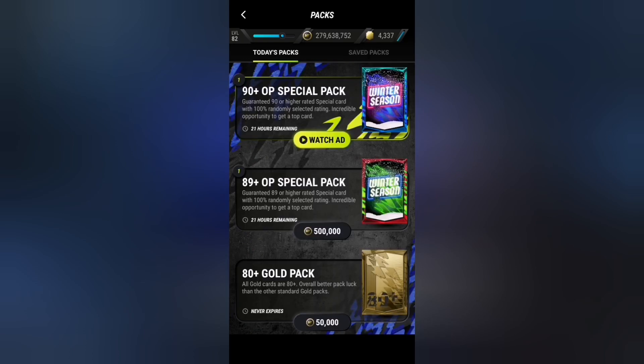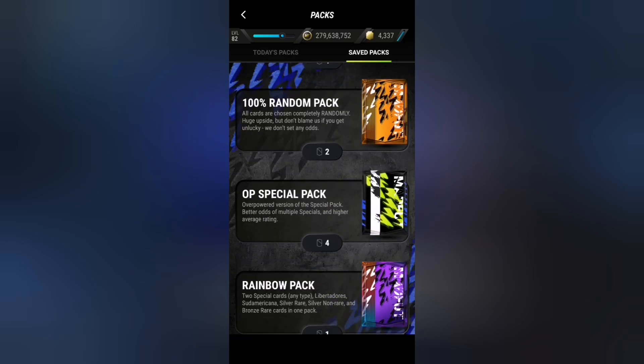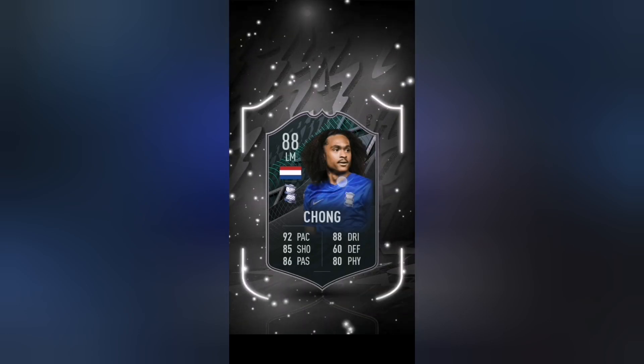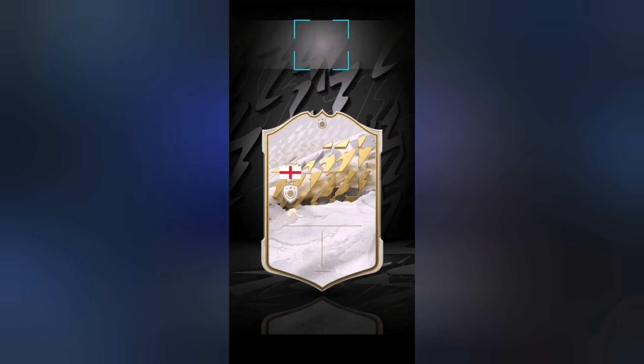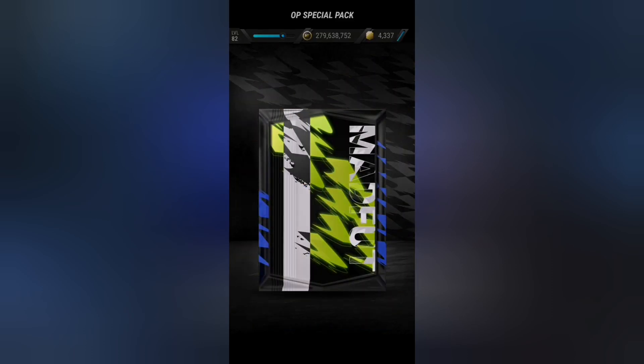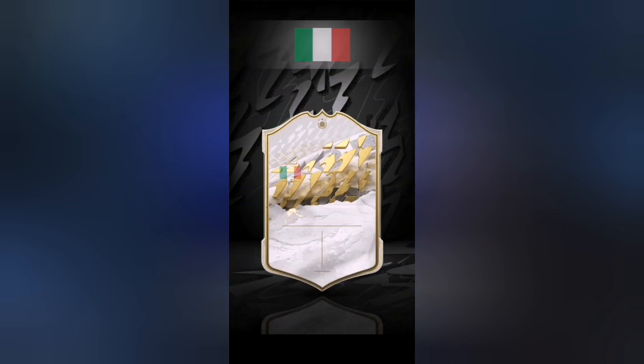We're gonna save the two best packs for last and open the saved packs now. This one with the different flare — I think this was from objectives — it's gonna be Chong, 88 rated. Maybe just maybe a TOTY is hiding somewhere. It looks like an icon — it's English — it's gonna be Ian Wright. Okay another icon: we get David Beckham, 87 rated. And the last OP special pack gives us another icon — we get Viari 88.